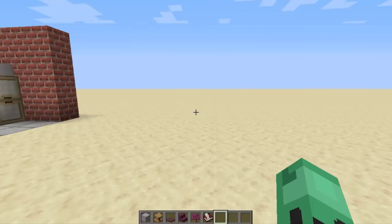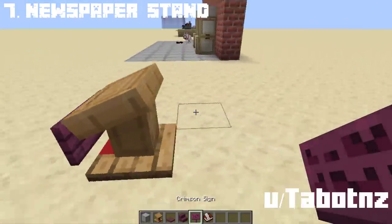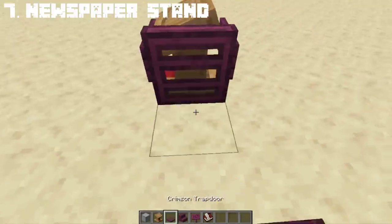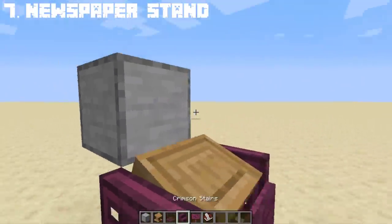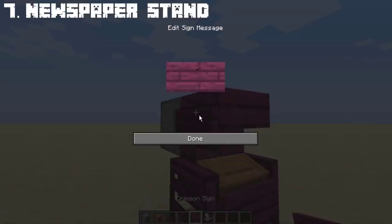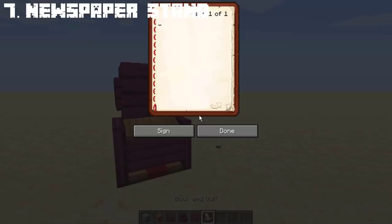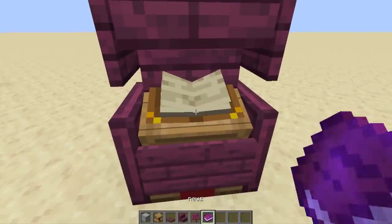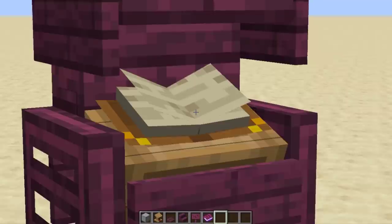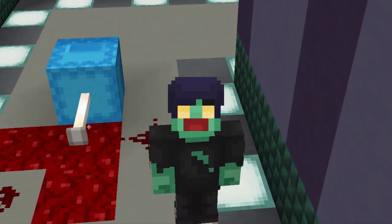And for our last secret build, created by Reddit user Talbots — I hope I said that right — he made a really amazing newspaper stand design using a lectern with the new 1.16 items, which I think would look perfect for city builds. Shout out to him for his creativity. The book that I will be renaming will serve as the newspaper on the lectern. And there we have a newspaper stand made by Talbots — and that's another 7 secret builds revealed.